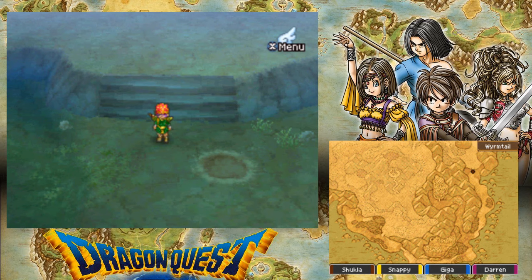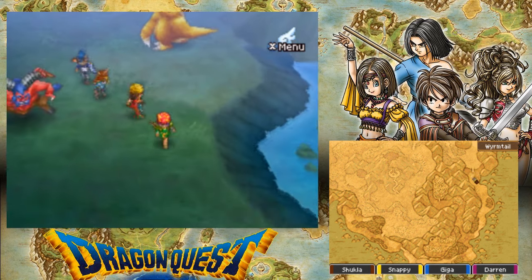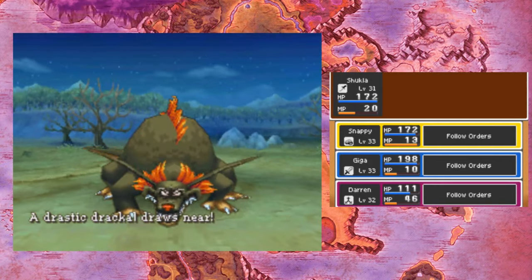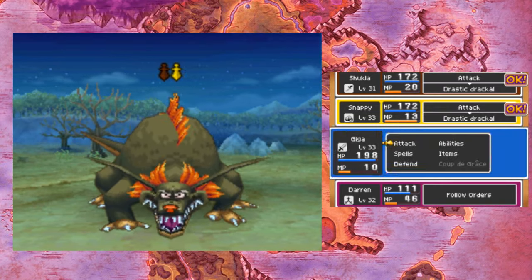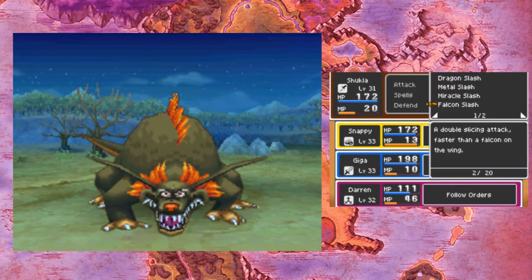Am I going to have to run through all of that? This mini-map is getting increasingly difficult to interpret. You know what? I'm just going to run into it, why not? A drastic dracalm. Well, this looks interesting. I imagine that it's going to be, like, stupidly tanky, so I'm going to try and falcon slash it just in case.